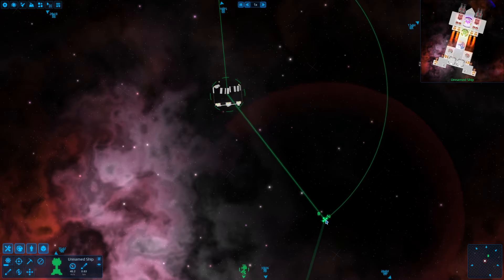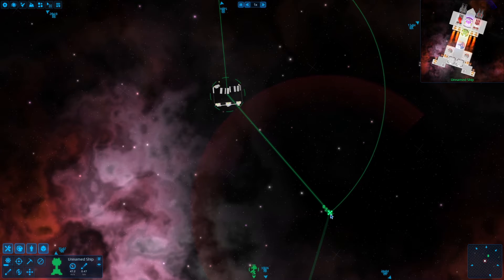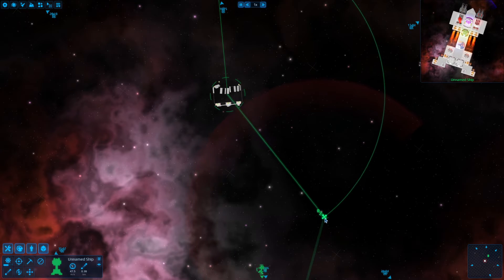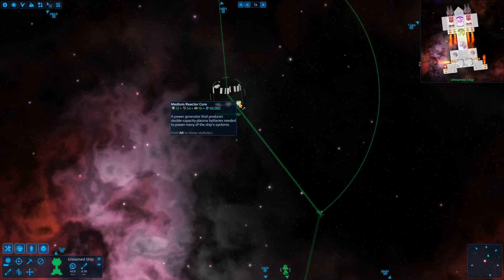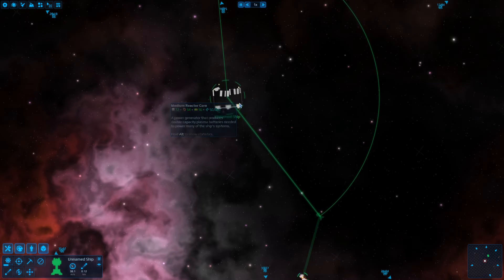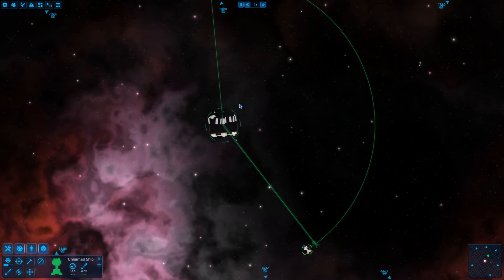Keep that in mind in terms of weapon range. If you find a base with just cannons on it and you want to take it out, you can go into range with your lasers and hammer that base without even having to worry about getting a scratch on your ship.